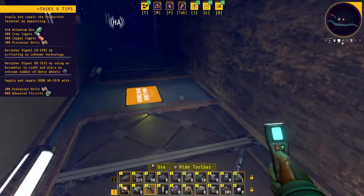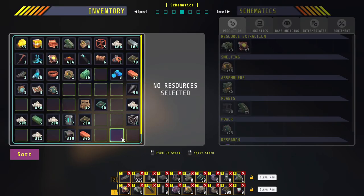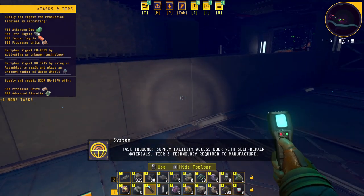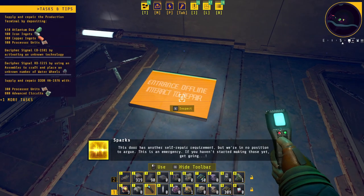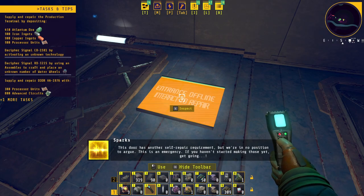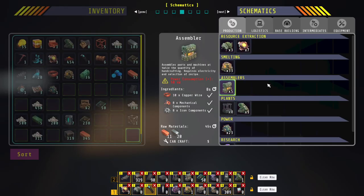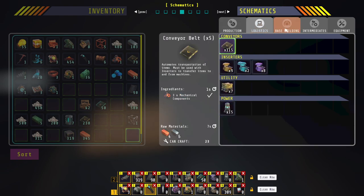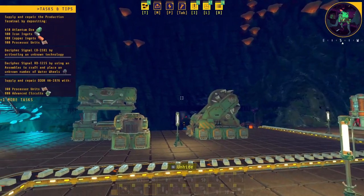The emergency beacon is supposed to be in here somewhere. Oh here we go - what do I need? Cooling system and copper wire. This door has another self-repair requirement but we're in no position to argue, this is an emergency. If you haven't started making those yet, get going. So I needed cooling systems and copper wire - how much of each? 300 copper wire, 40 cooling systems. Let's see what I can make - I can make 10. Let me get this stuff together and I'll be back.